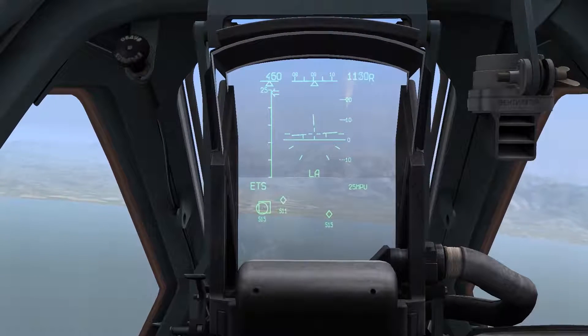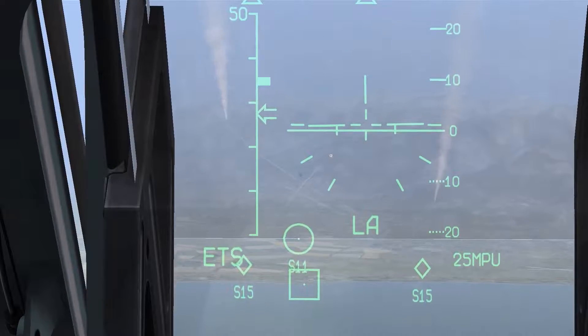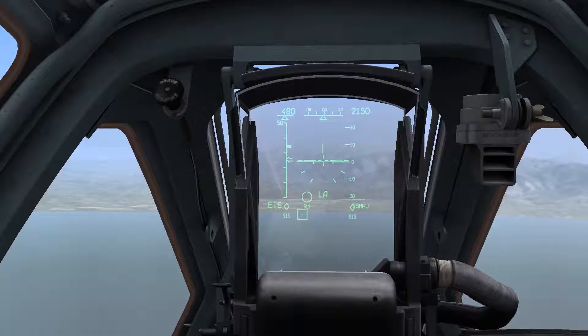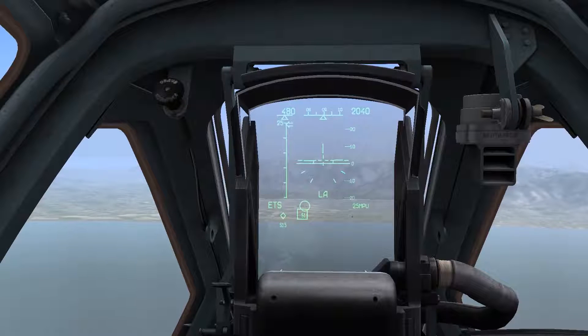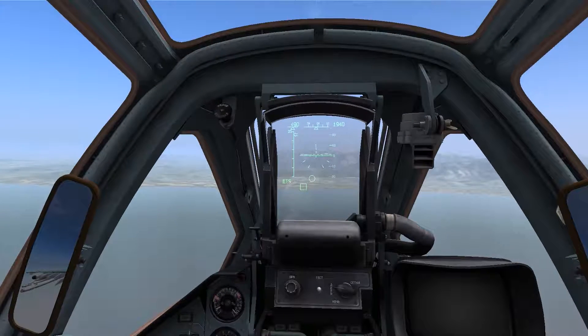At about this point, in the background, you're probably able to see the two TORs shooting down the 25 MPU that I fired at the SA-11. It'll take them a moment, but they will likely shoot it down. If a radar target disengages its radar or ceases its emissions in any way, it will disappear off the HUD. It will also disappear if it's destroyed, as is the case with target 2 and target 1 in a moment.